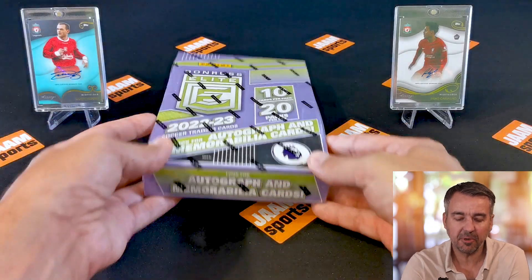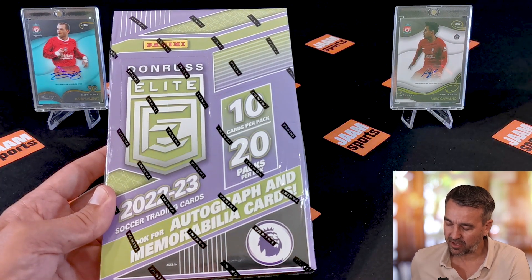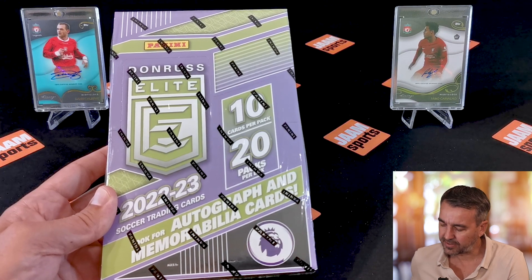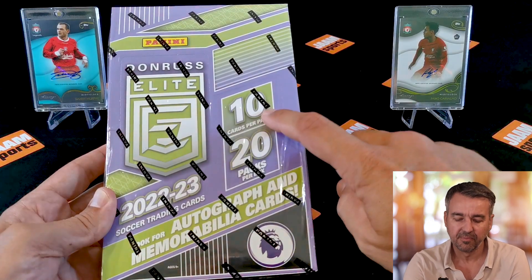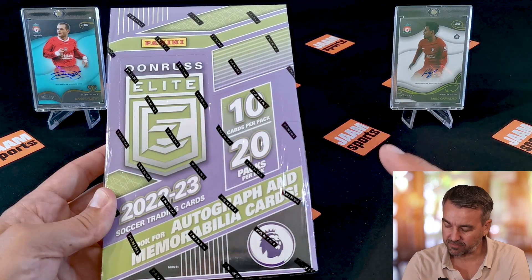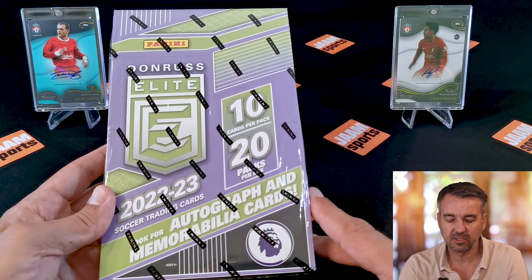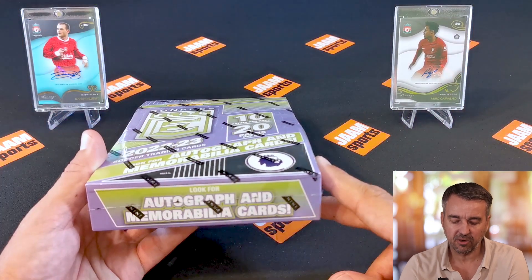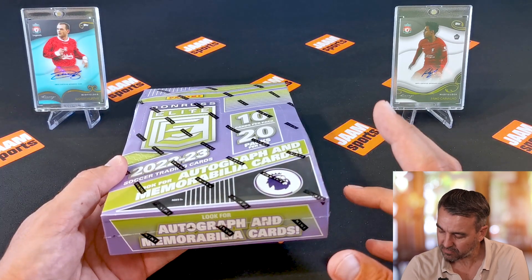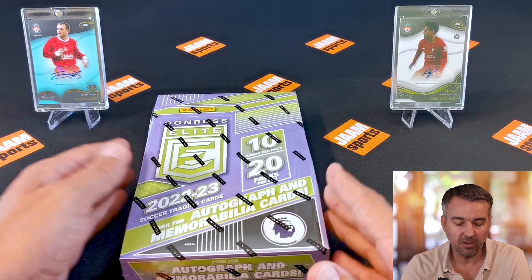What can I say about this box? I bought it for about a hundred dollars. There are 10 cards per bag and 20 packs per box. Of course there are three numbered cards inside, as usual with the retail box, and there are autographs and memorabilia cards in every fifth box. In total there's an average of eight parallels and 12 inserts.